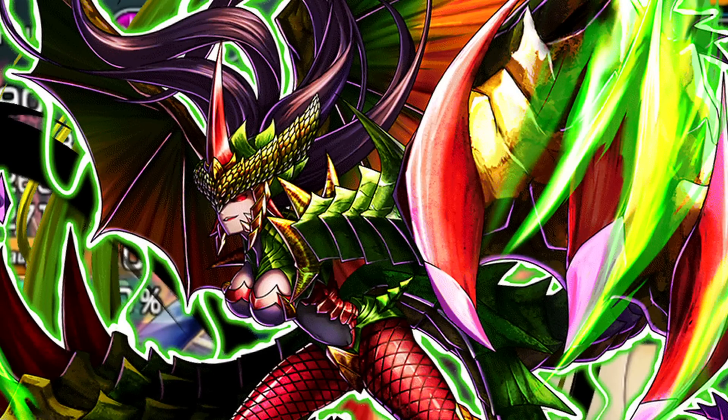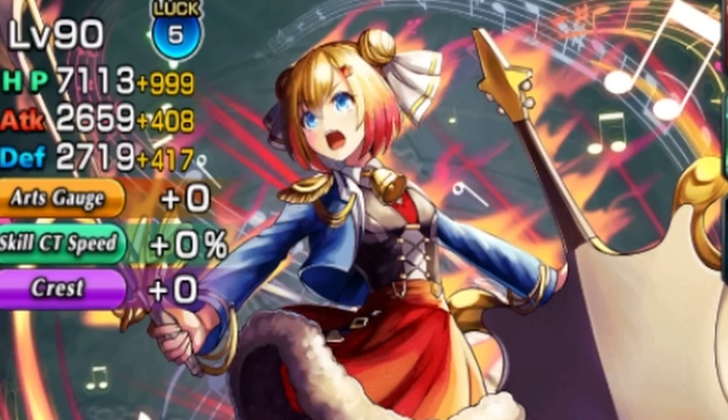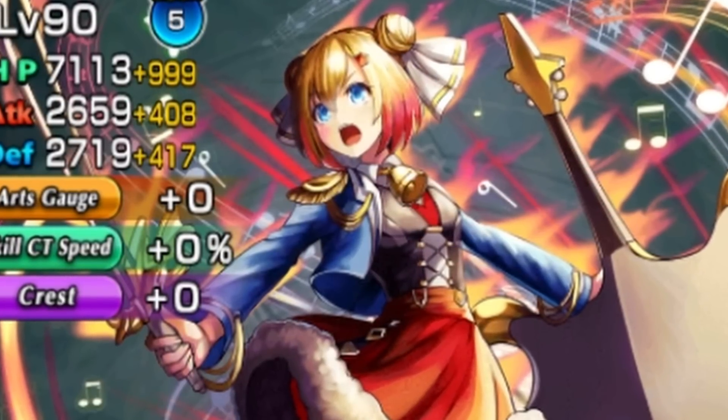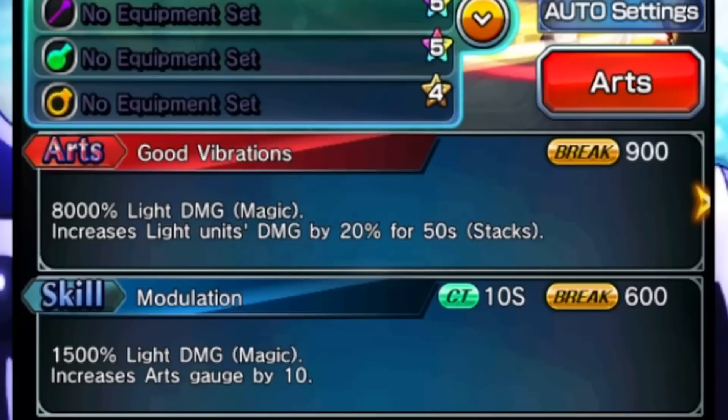Miasma adaptation level six gives you an art gauge up effect of field effect miasma 60% up. Stages that have miasma include stuff like Aces, for example. She could be used there if you want. But what she's mainly supposed to be used in is RTA, because in RTA you can pick field effects. At the current moment though, there is no RTA on global, so we can't really try out the miasma adaptation. She has art gauge up on her skill and is able to increase light units' damage by 20% for 50 seconds — and this stacks, by the way, if you want to spam this art.